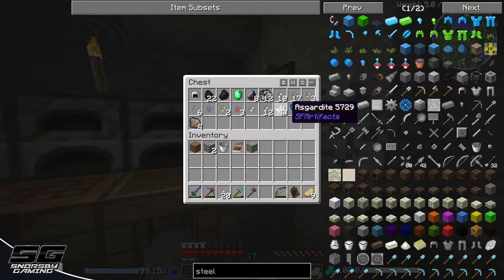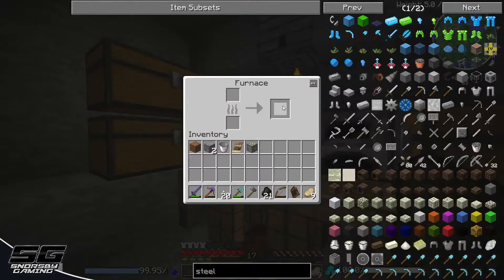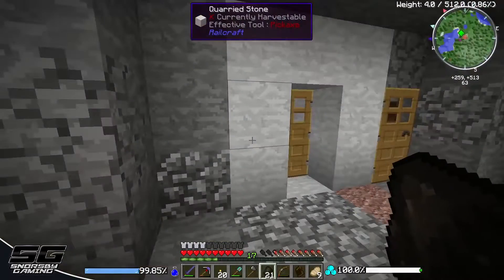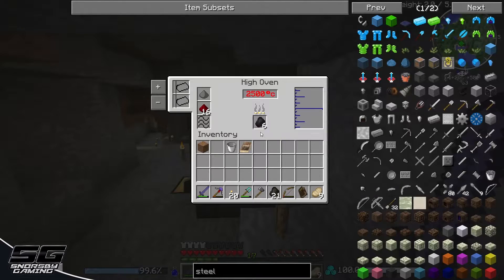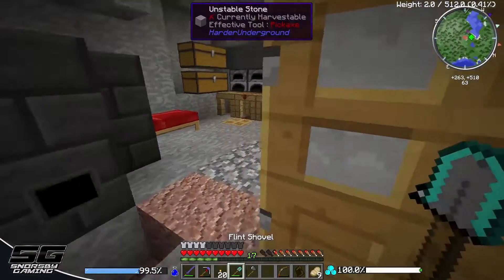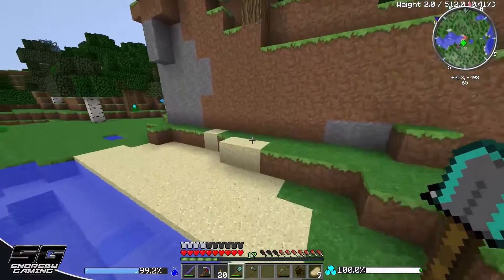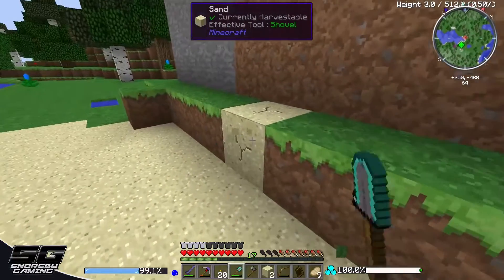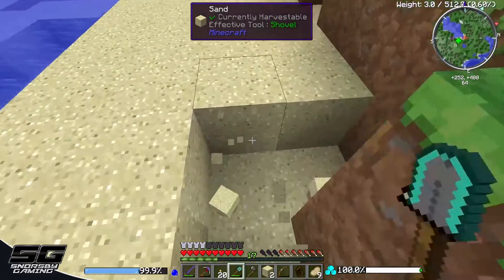I'm going to need some charcoal for that — luckily I cooked some up because I thought I might need it. We're going to get some iron cooking up. I'll have to take that out eventually. Where is this thing? Oh wow, this thing is still going — we needed sand for that, didn't we? Let's go grab some.